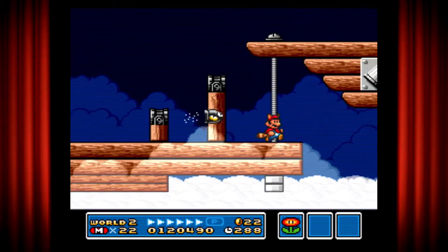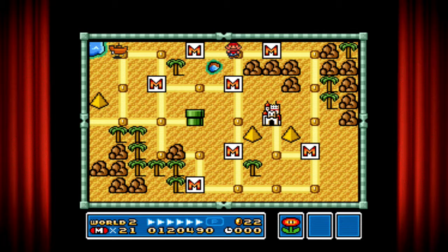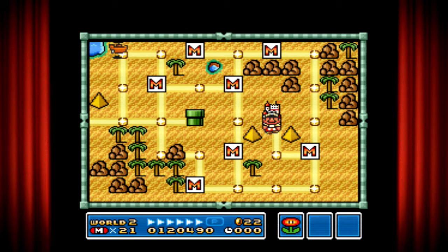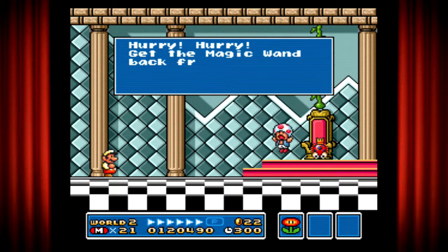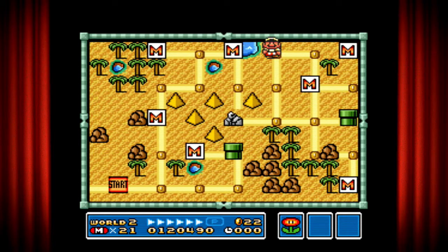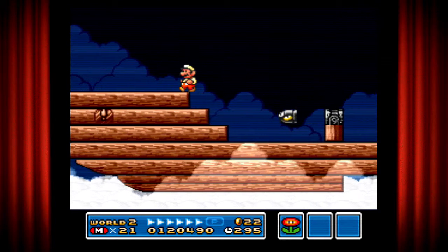I purposely died just to show you something. So if you die in this area, the ship will fly away to a different location. Let me see what the Toad has to say — it's just gonna be the same thing: 'Hurry! Get the magic wand back from Little Koopa.' That was the wrong location, so let's start over. I was just trying to show you the example of the ship, just to give you an idea. Let's not do that again.